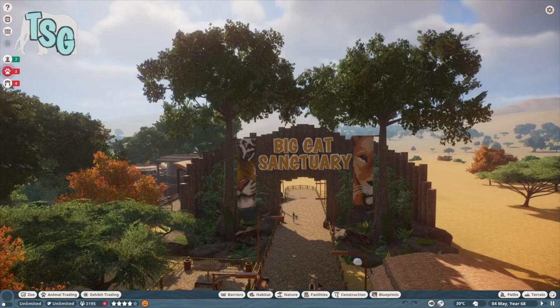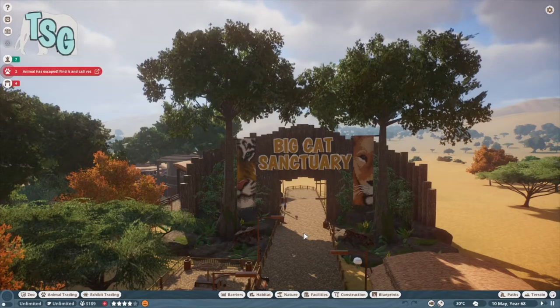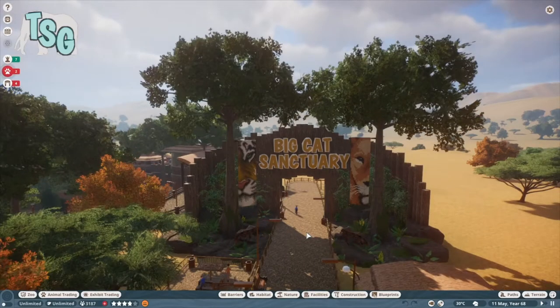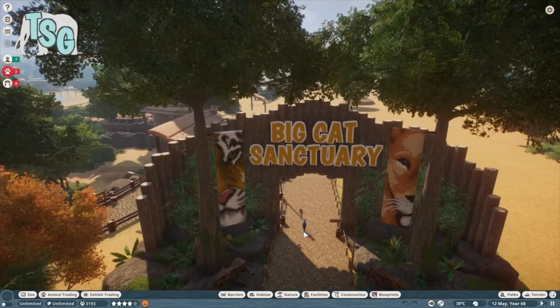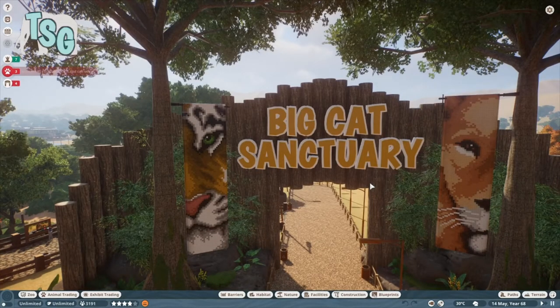The first thing I worked on was the big cat sanctuary entrance. With all the Tiger King stuff going on, I've had big cats on my mind. Since nobody had put any big cats in the zoo yet, I decided to create a dedicated area for them — just to show that big cats can have decent habitats and not be caged up. I created two banners which are in the workshop, links below, including a banner for the jaguar from the new DLC.